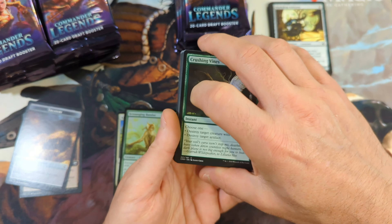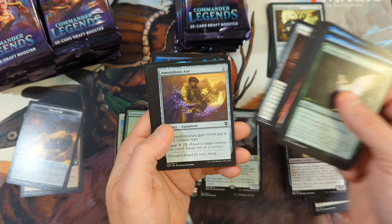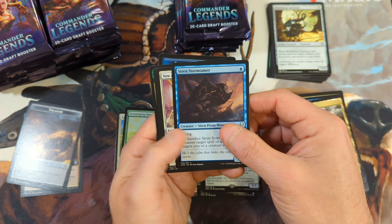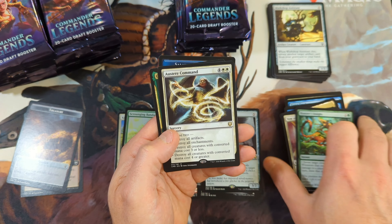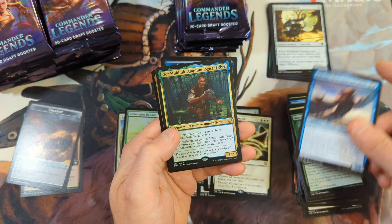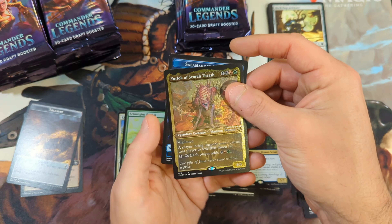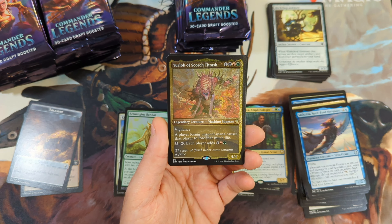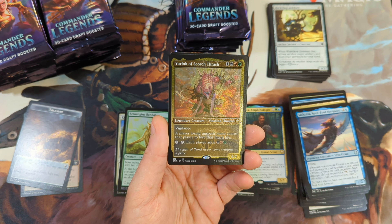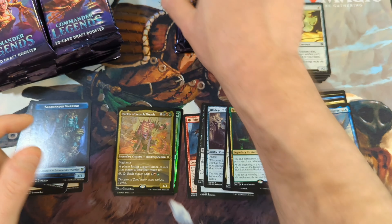There are 22 Mythics in the set, and currently 17 of them are over a dollar, so that's pretty good. So as long as we're getting a Mythic box and not a Rare box, we'll do okay. We've got a Siren Storm Tamer, Vow of Duty, Hunter's Insight. Our rare is going to be an Austere Command — not high value — and then Malcolm. We get a second rare, Gore Muldrak the Amphenologist. And we're going to see an Etched Foil. You're eligible to see those in these boxes — typically get one to three. We've got a Uralok here — rare, unfortunately not high value. And then a Salamander Warrior token.